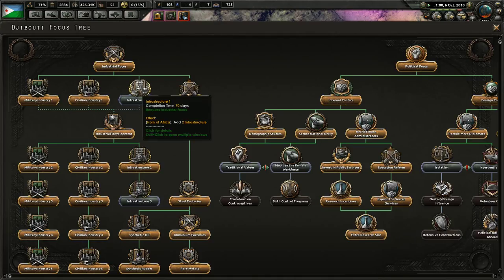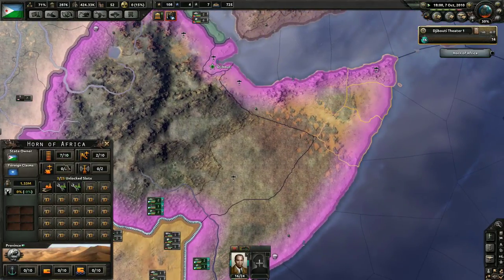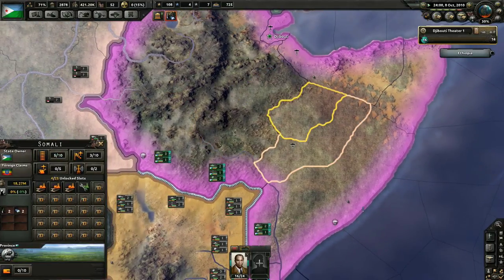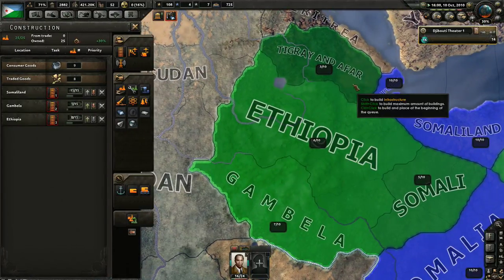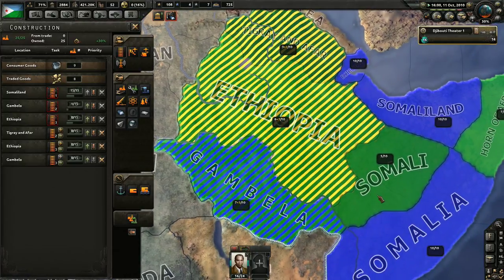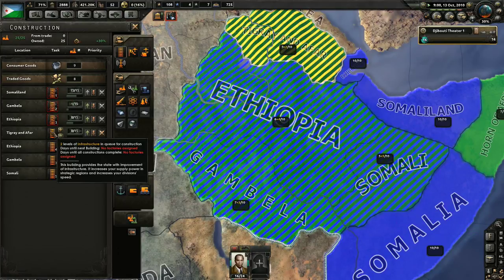The Horn of Africa only has got seven, so might as well. Ethiopia is going to need some upgrades to infrastructure, so that's something we're going to have to do as well. We definitely need to improve that. We need those impeccable supply lines — truly. We need to make sure that everything is moving as fast as humanly possible.